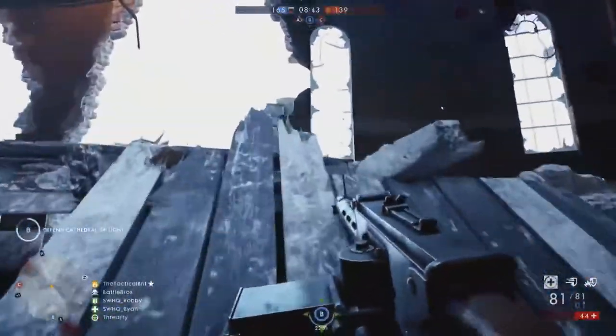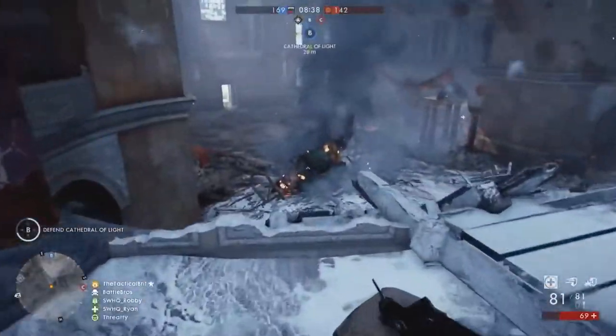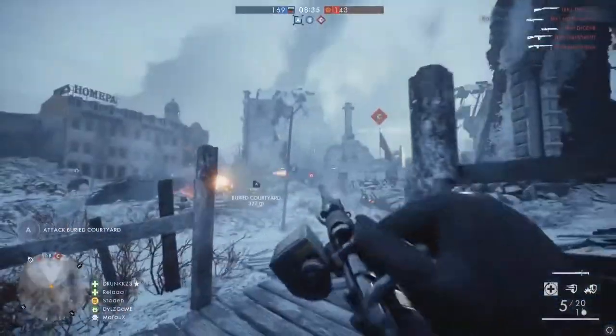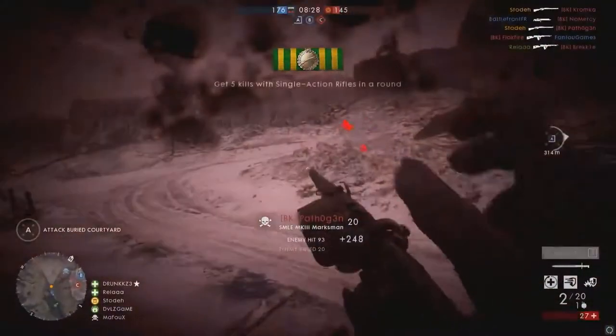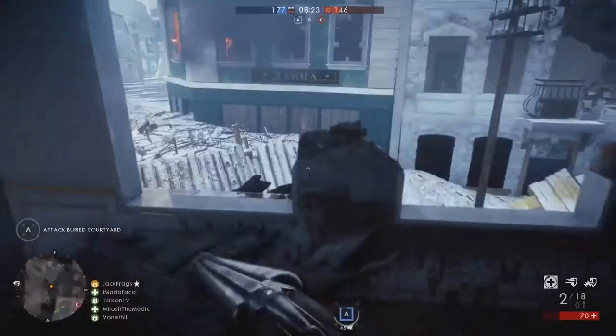We've just entered into the Cathedral of Light. Hopping up to a window, we can actually see inside. This is a beautiful building inside — a lot of work was put into that building. It's a shame that most players are going to be running around quite hectically in there, but if you have time to stop and look, it's really beautiful.